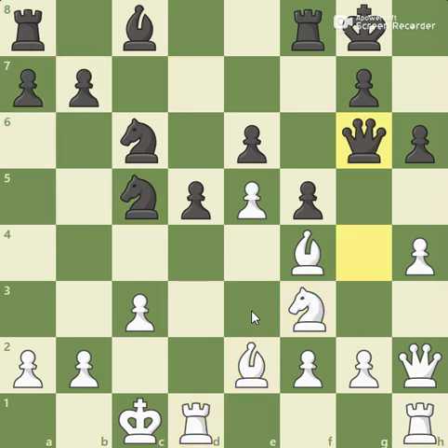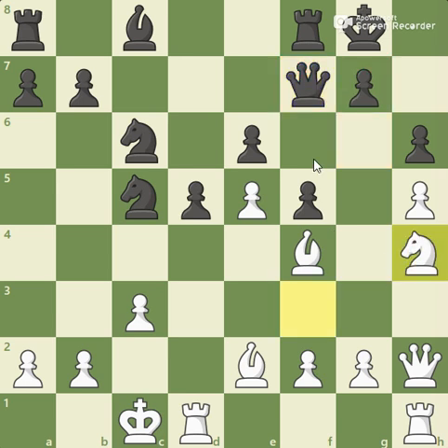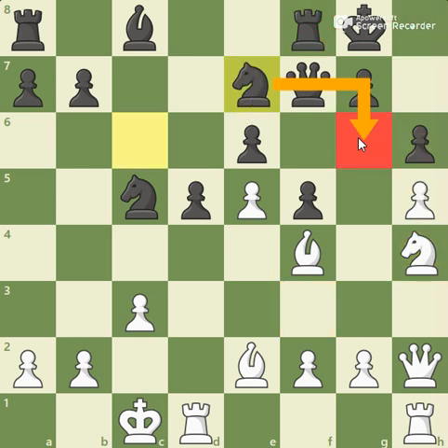Of course, he retreated the queen back to g6. I attacked it with h5, and he goes to f7, which I believe is a very good move — simply put the queen close to the king so that it defends. Knight h4, trying to come into g6 and attack some of these weak squares around the king. He prevents that, and now his knight is controlling g6 as well.